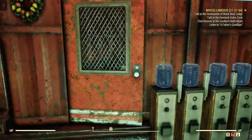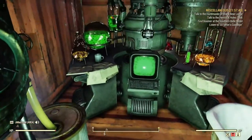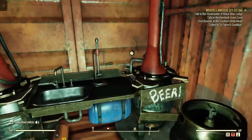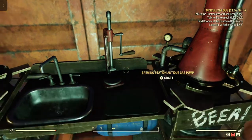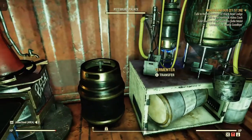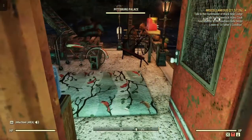In here I have a little section, kind of a brewing section — chemistry station, fermenter, and the brewing station gas pump. I put a few little decorations in here that I got over the last little while to kind of make it look neat.